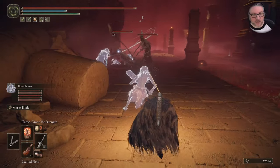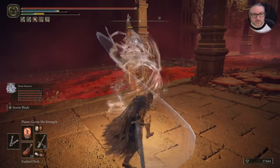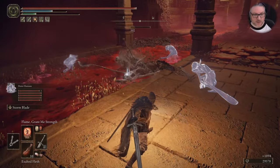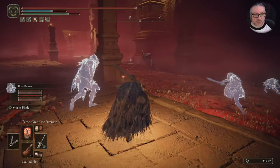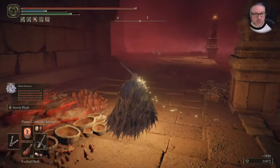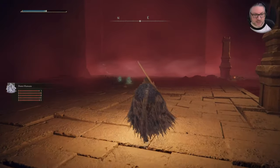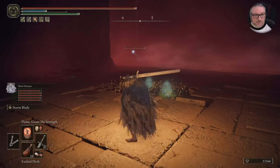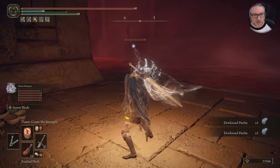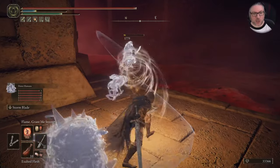We're going to take out these servants of rot as best we can. They shouldn't be too hard — like three hits with Storm Blade. We also summoned the rock pile to help us. These Demi-humans are amazing at grabbing and keeping aggro, and they're so numerous. You don't have to worry about what they're doing because they're probably helping you somehow. Look at how tough they are when you level them up — I think they're plus nine right now and they barely got hurt.